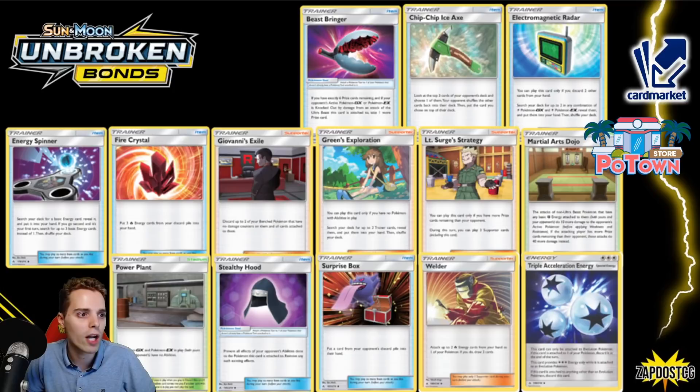Fire Crystal — very huge. Welder — very huge. Lieutenant's Search Strategy — all these cards are incredibly, incredibly huge. They saw a lot of play during their lifespan. Welder is definitely still overwhelming — a very dominant supporter card. Allowing you to attach two energy and draw three cards is just ridiculous. This was probably the most powerful supporter I've ever seen, if you don't count Professor's Research. Lieutenant's Search Strategy — if you're behind in the Ernie Stahl deck — I'm just going to miss this, because you're always going to be behind in prize cards.